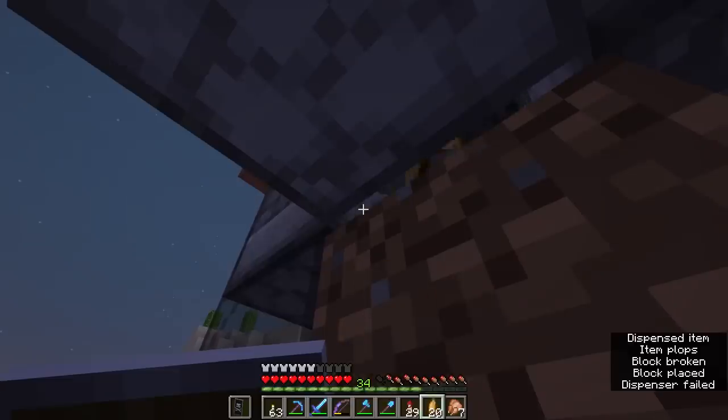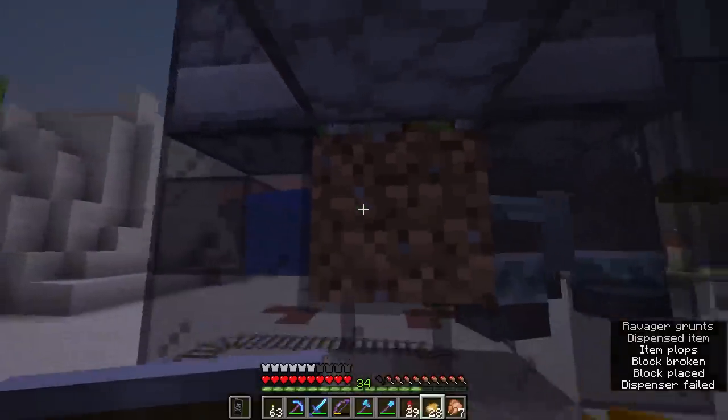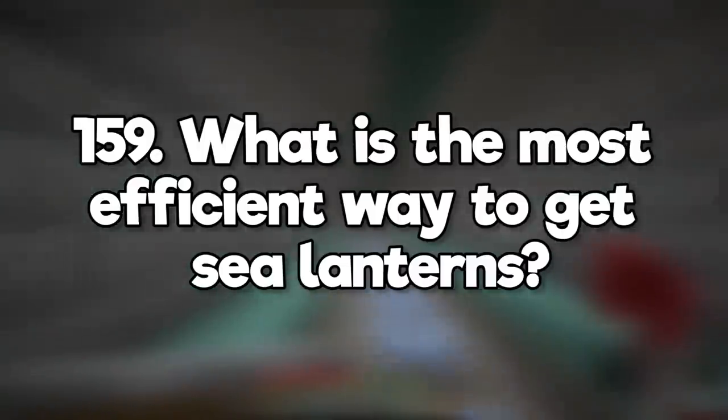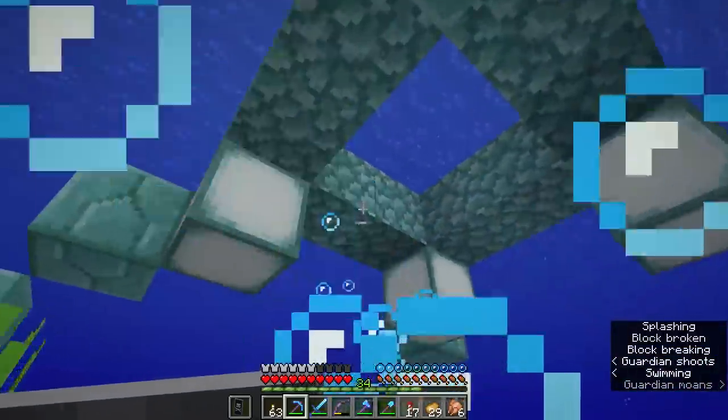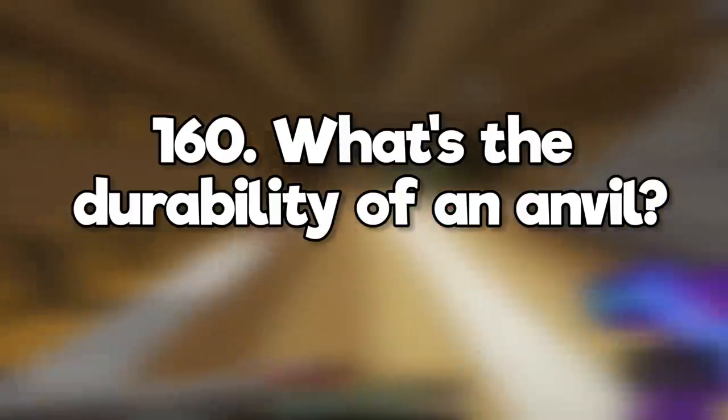Can we tame the ravager? No, but they make a pretty cool crop farm. What is the most efficient way to get sea lanterns? Steal them from ocean monuments, I guess, and if you haven't got enough after that, set up a guardian farm. What's the durability of an anvil? Anvils don't have durability as such — they just have a chance to break a little bit more each time you use them.